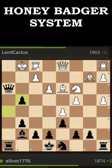Now, what he should have done — he shouldn't have sacked the piece here. This was a bad time to sack the piece, because what he should have done was move this rook here, then drop this back here.